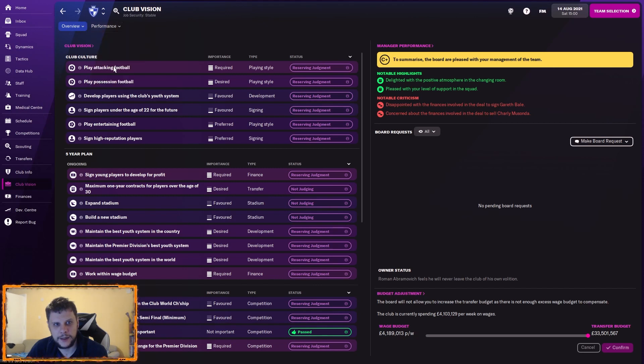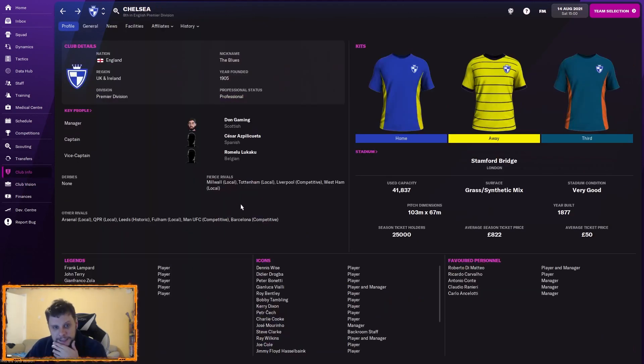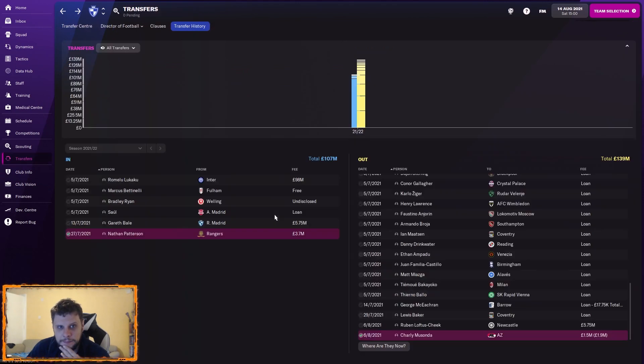Looking at our transfer activity, it's a C from the board — they're content but disappointed we didn't fully hit the wage budget reduction. They're content with Loftus-Cheek leaving and okay with Missonda, and content with the loan-out of Lewis Baker.